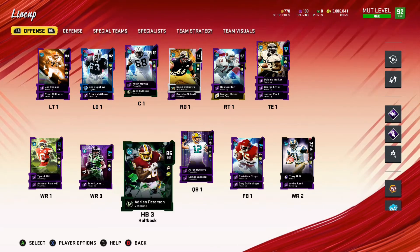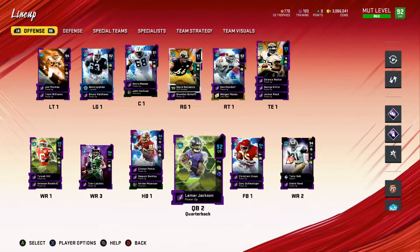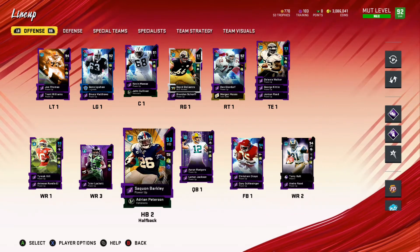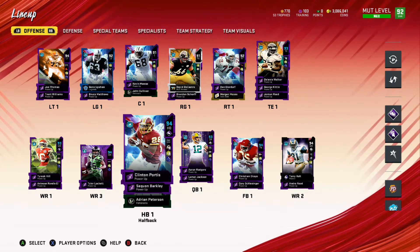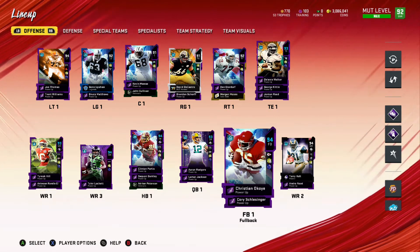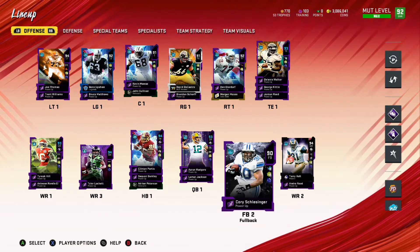On the running back, a lot is the same. Adrian Peterson is just there for depth purposes — he does not ever reach the field. If I do need a halfback and for some reason both of these players are tired, which I do not believe has happened yet, Christian Okoye would come in the game. I actually do bring in Okoye before I bring in Barkley frequently.